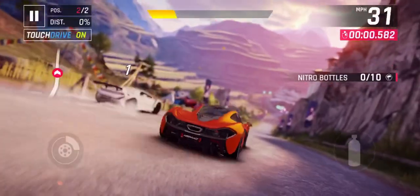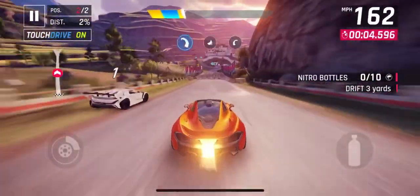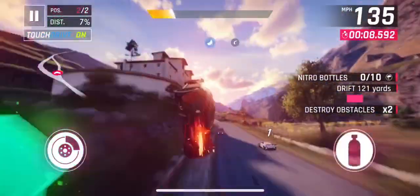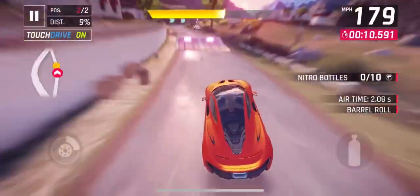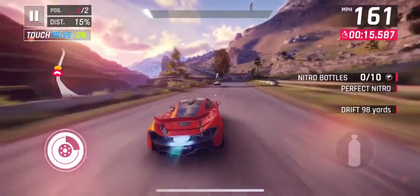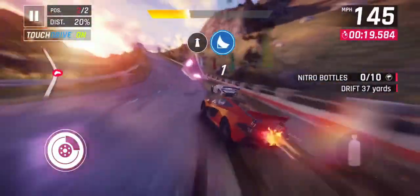Here's some real speed! Just like that I'm already past what the E-Tense could do — you can't compare these two cars. The McLaren P1 is a beast, flying at almost 250 miles an hour already, ever so slightly behind first place.